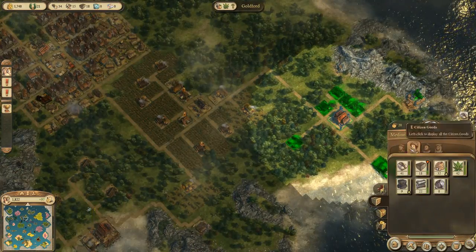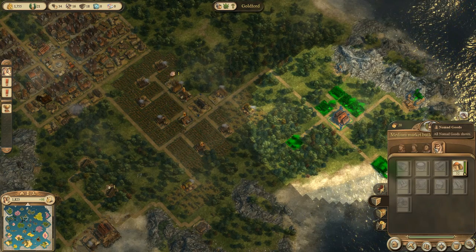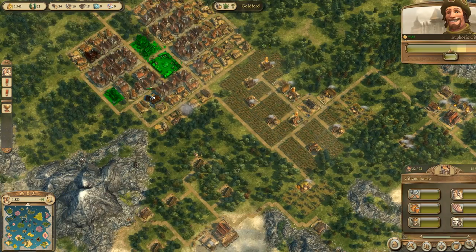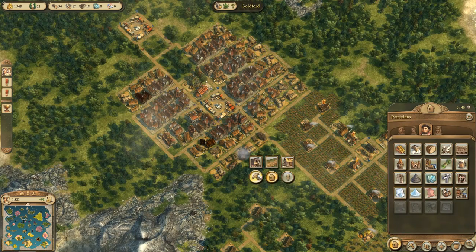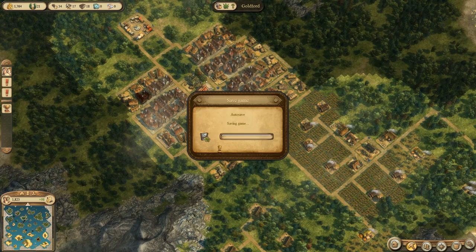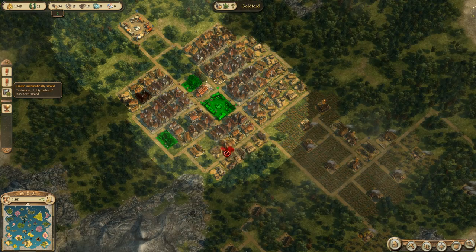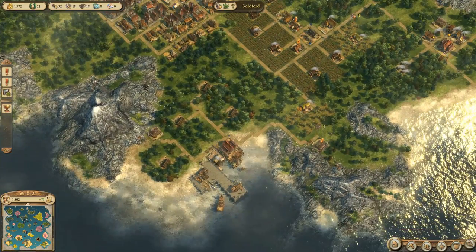I'm checking to see if we have enough food, cider, and all of those things. It looks like some of these buildings are actually at the point of breaking or burning down, so I decide to destroy them for the time being and place new buildings so they don't burn down.